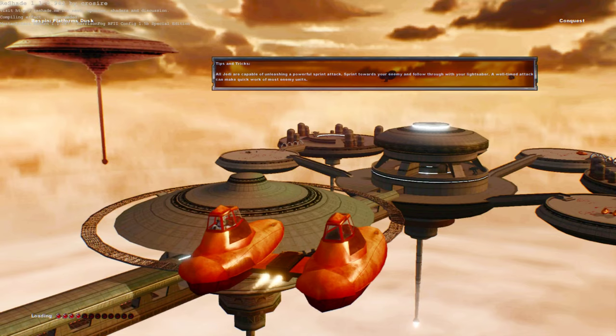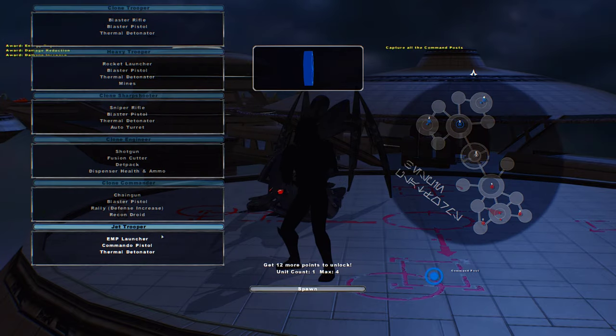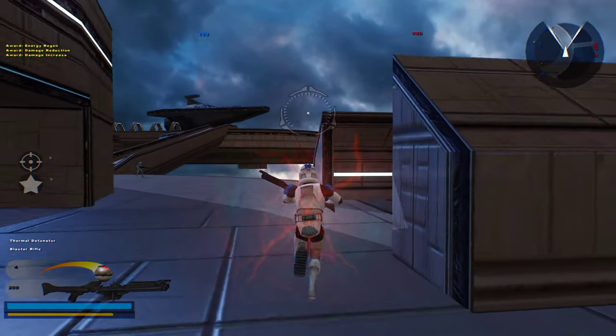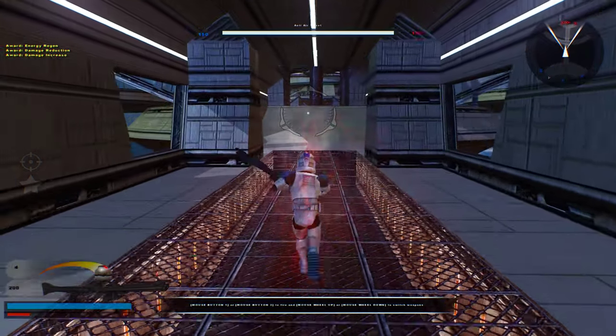Welcome back everybody to a brand new video. Today we go on Bespin Platforms Dusk, and this is literally Bespin Platforms but in the Dusk form. What we're going to do here is we're going to spawn in just as a regular unit, and we'll just do our regular 150-150 gameplay.